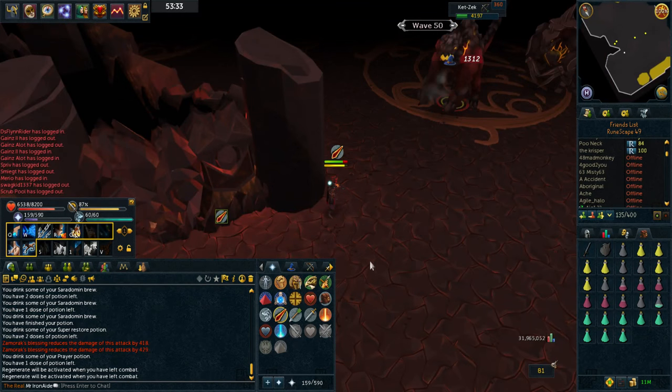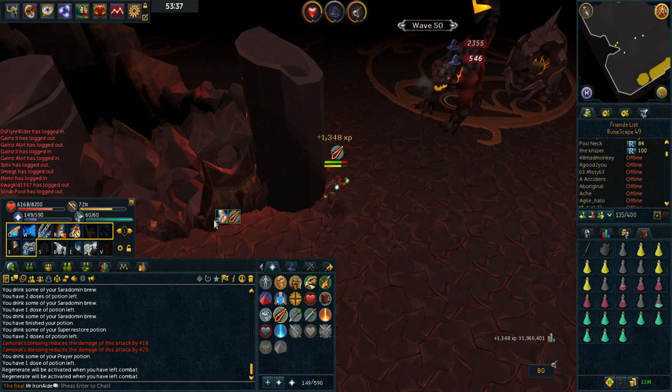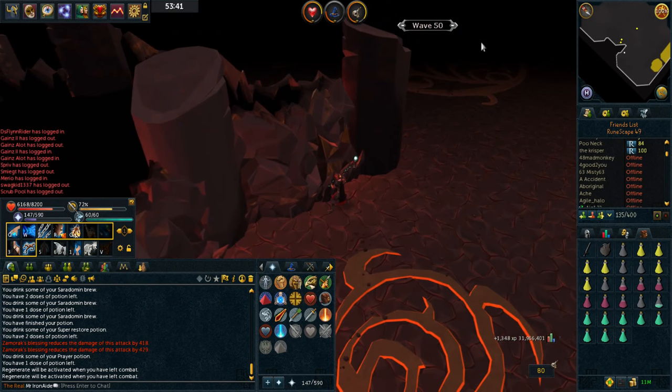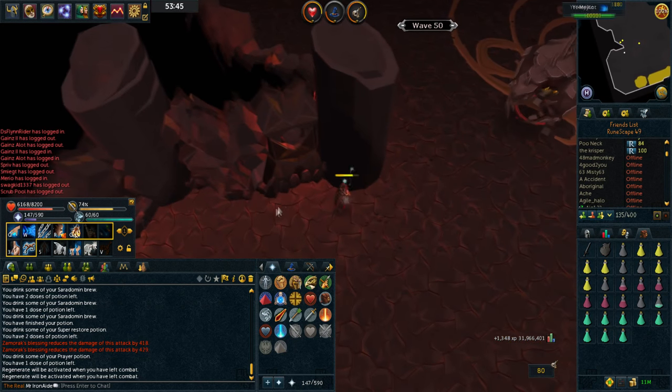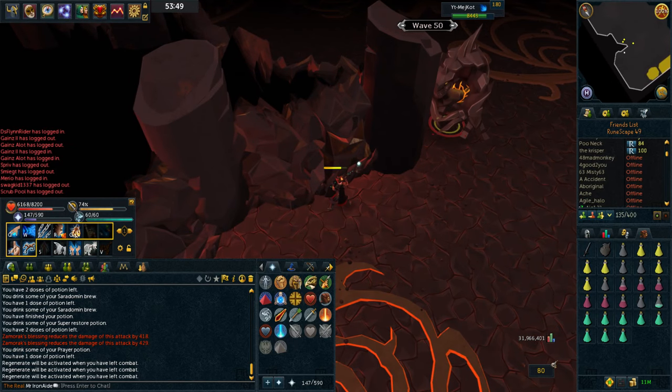Wave 50 - getting there guys! That's pretty much Jad right? Supplies are looking pretty good. Once again I'm on those good waves where I've just got the Mage at the moment - just easy safe spotting, trying to regen when I can. Take this moment to regen right here.